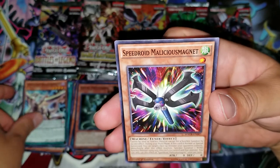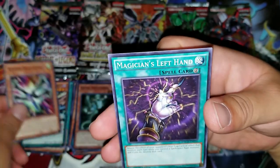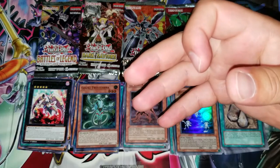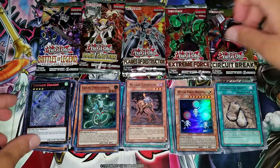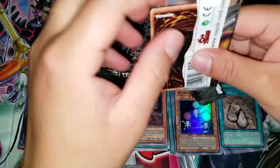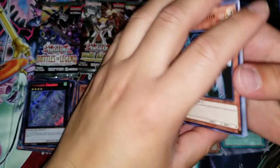Supreme King Dragon Darkwurm, Speedward Malicious Magnet, and Magician's Left Hand. That is awesome though. Imagine we get another Board Loader or Evenly Matched — that would be insane. Those are really cool pulls right there.